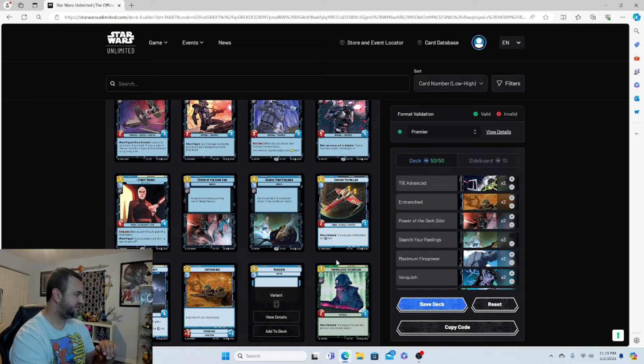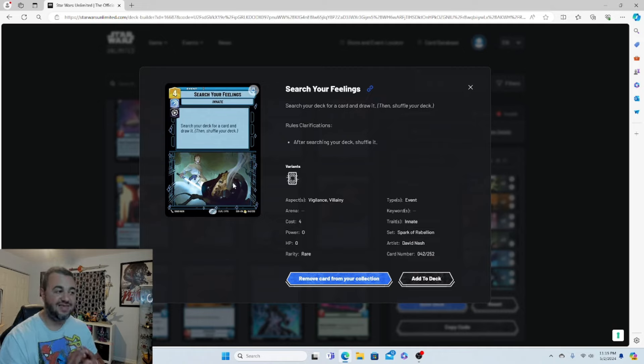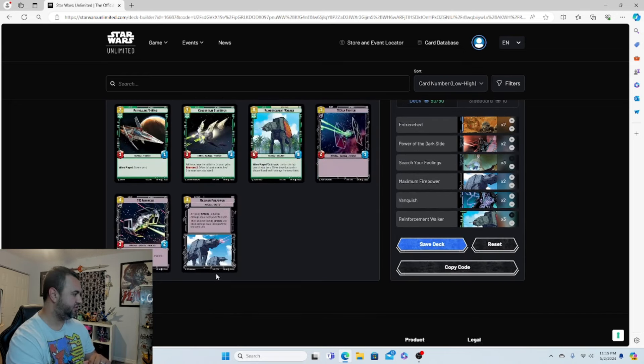Search Your Feelings — three copies — is arguably the best card in the deck. This is the card you want in your opening hand. It lets you search your deck for whatever you need, so you can tutor out the Blizzard Assault AT-AT when you only run one copy. When you're in a tough spot and need an answer, play this card. It's arguably the best or second-best card in the deck.